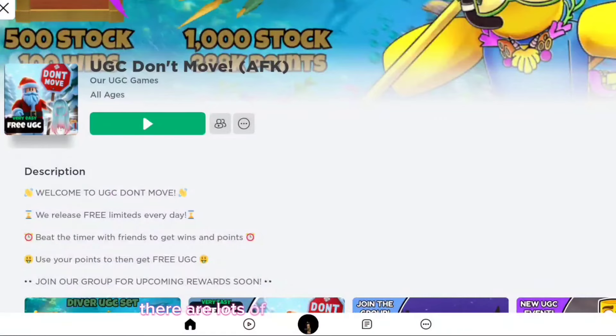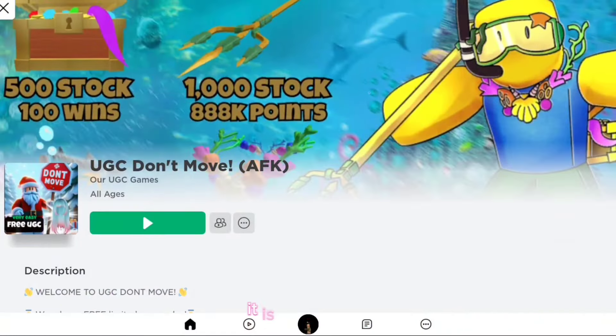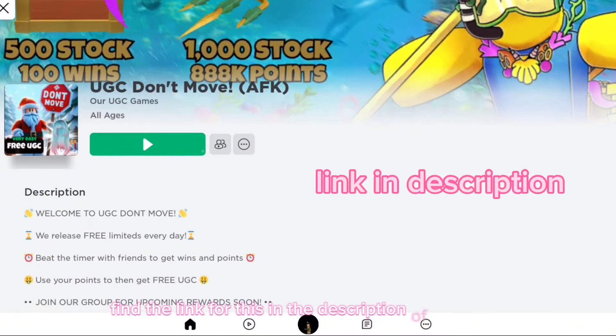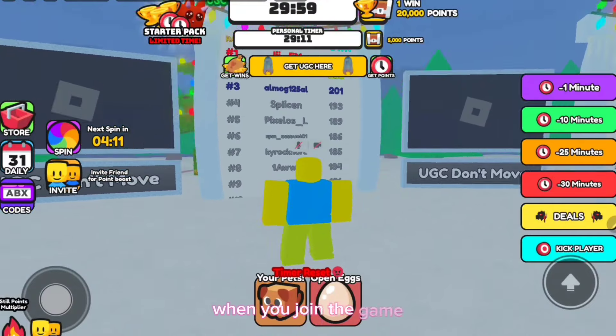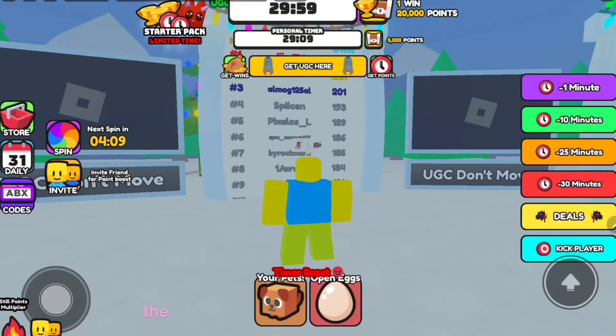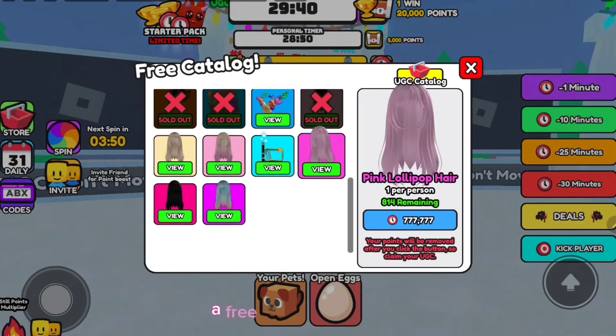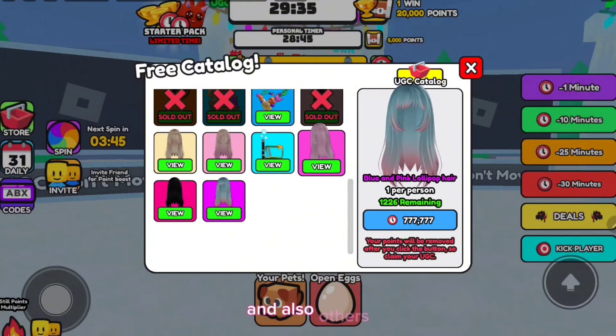There are lots of free pink hairs in this game. It is called UGC Don't Move and you will find the link for this in the description of the video. When you join the game, please try to not move at all. The free hairs are in the UGC section. Here, as you can see, there is a free pink hair, a free pink and blue hair, and also others.